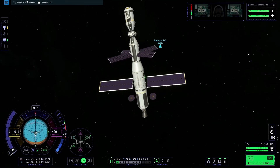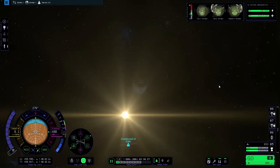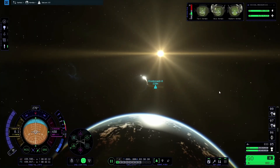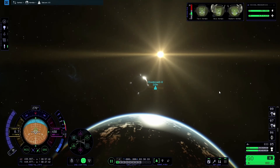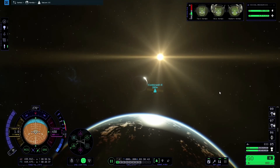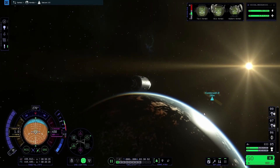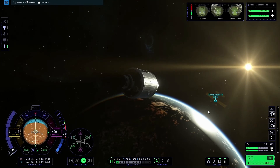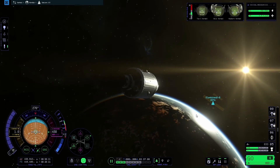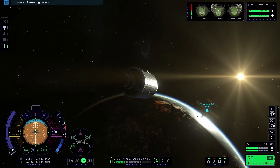Once that's ready, I'll go back to the command and service module and start moving forwards again using H. Because we're so close, I'll go up to about one metre per second. Going nice and slow gives you much more control over attitude adjustments. If you go faster, it takes much longer to change attitude and you're likely to lose control and end up in a nightmarish scenario spinning around the space station.